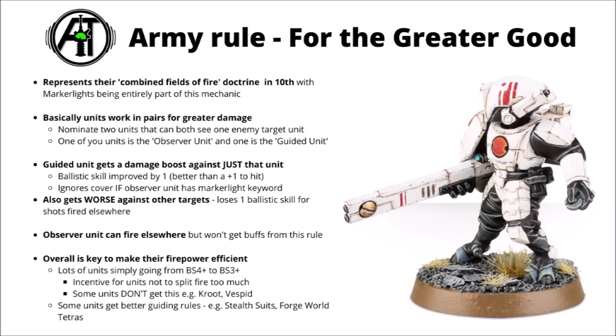First up we have the army rule — For the Greater Good. This represents the Tau's combined fields of fire doctrine in 10th edition, which was previously realised with variations of Overwatch in past editions. Marker lights also previously had special rules but now are entirely part of this mechanic. There's a lot of fine print wording to it, though it basically boils down to units working in pairs for greater damage — having an observer unit and a guided unit to nominate a spotted unit, and then the guided unit gets plus one ballistic skill against that target.